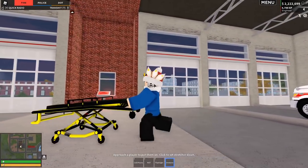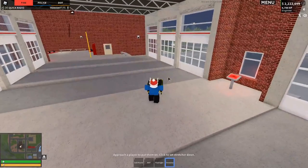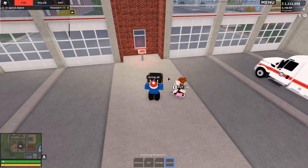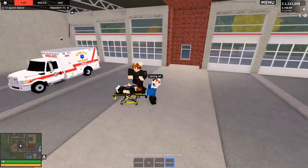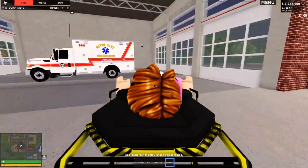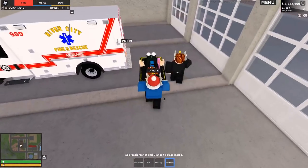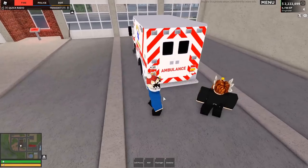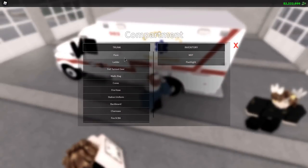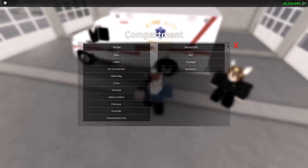It makes you walk a lot slower when carrying the stretcher. If you click on it, it puts it down here. Let me bring Ollie over — I can put this person on here. Then what we can do is walk them over to the ambulance and put them in. I want to see if one of you can spawn in an ambulance and do the same, because I also want to see how the backboard works.